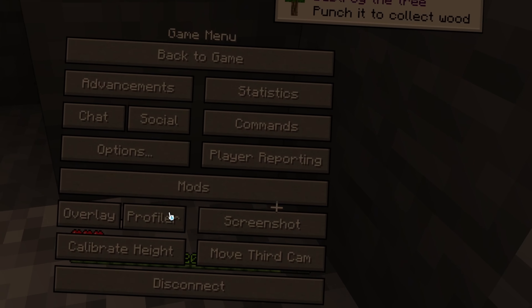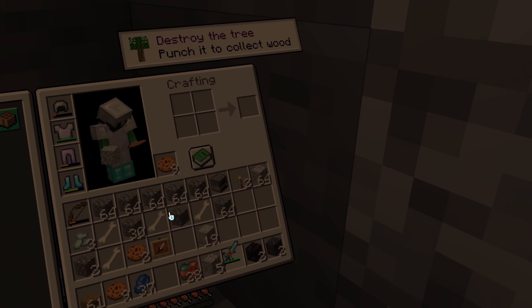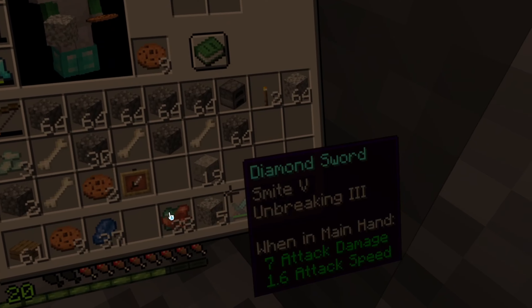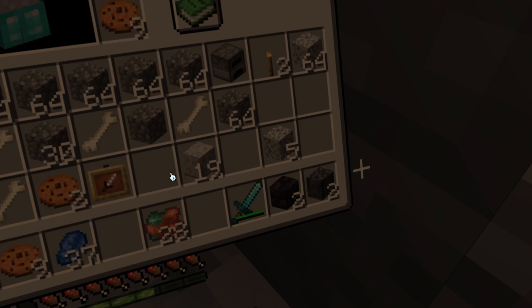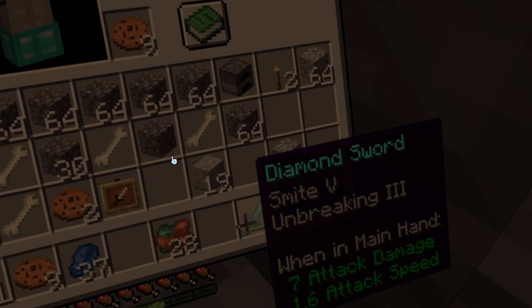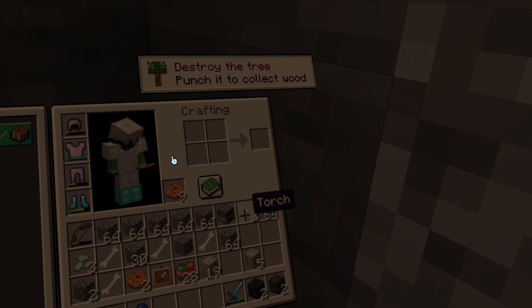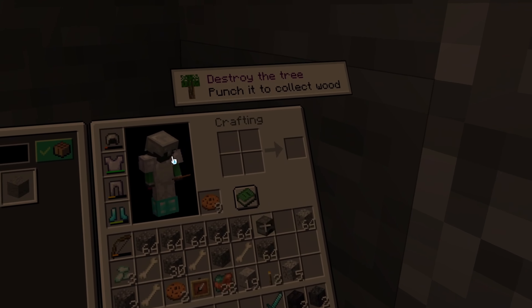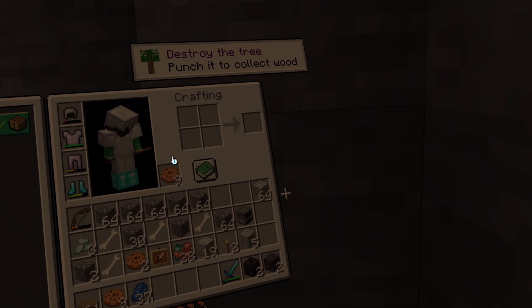My pickaxe has broke. My trusted diamond pickaxe — it's broke, it's gone, it's literally all gone. I'm going to zoom in on this, but I can't zoom in anymore — it's just gone. Oh my God. I literally have like nothing. I have a furnace and a torch. I can't even grab a new one. So I guess that's enough.